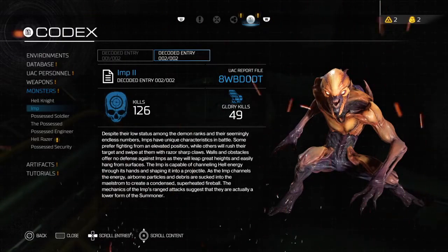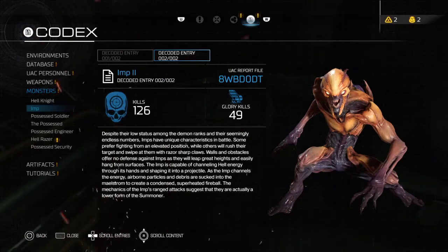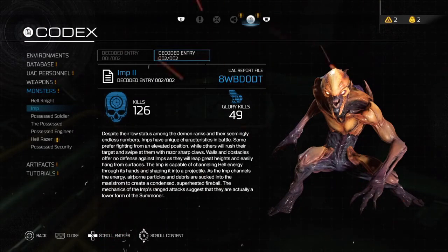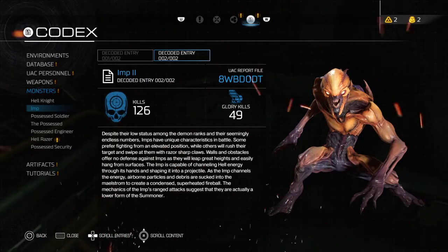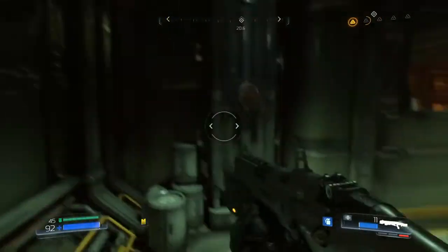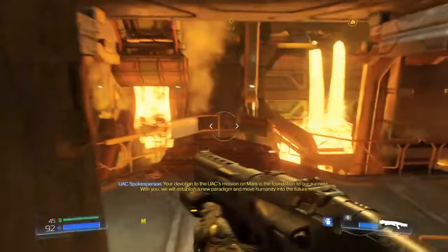Here we go — reading the imp datalog: Despite their low status among demon ranks and their seemingly endless numbers, imps have unique characteristics in battle. Some prefer fighting from elevated positions while others rush and swipe with razor-sharp claws. Walls and obstacles offer no defense as they leap great heights and hang from surfaces. The imp channels hell energy through its hands to shape a superheated fireball projectile. Their ranged attack suggests they are actually a lower form of the summoner. We haven't found a summoner yet — looks like that might be coming up soon.